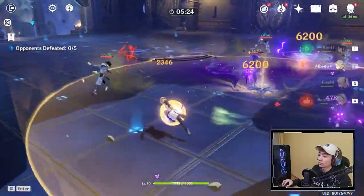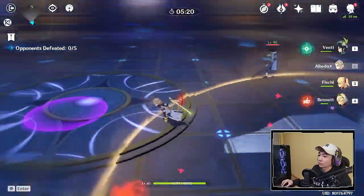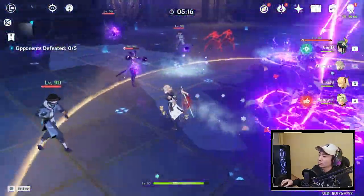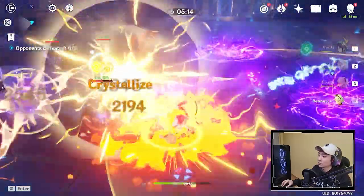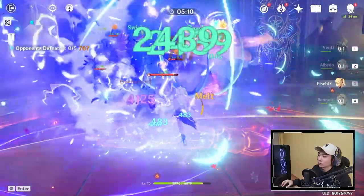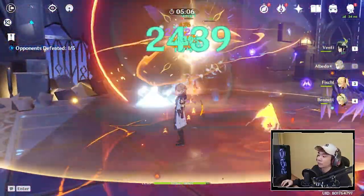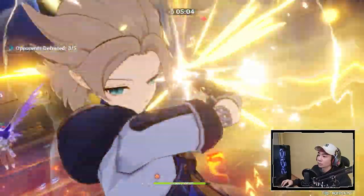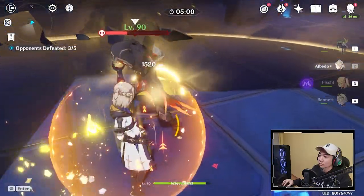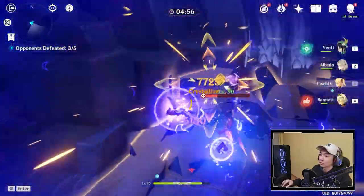Albedo fits really well with the design for characters from the current banner. I am using Fischl, Bennett, Albedo, and replacing Sucrose with Venti for this example. Albedo's E ability works so well causing massive elemental reactions. You can see that Fischl's E and Albedo's E are always doing damage without needing any characters in the field. Combining that with Bennett's Q for damage increase and Venti's Q to pull all the monsters together — it does insane elemental reactions and massive damage.